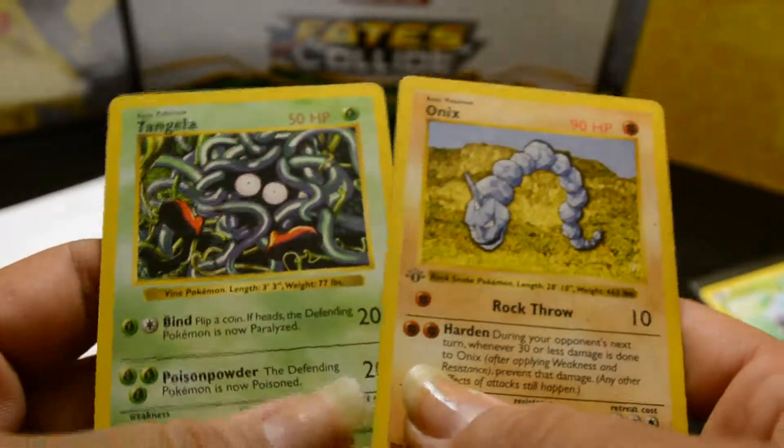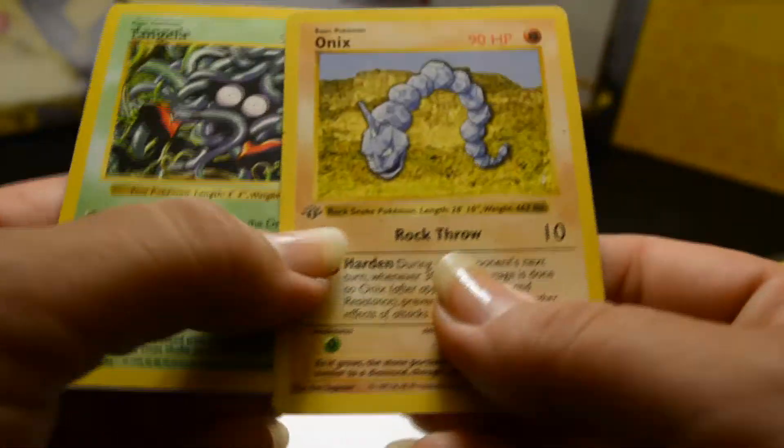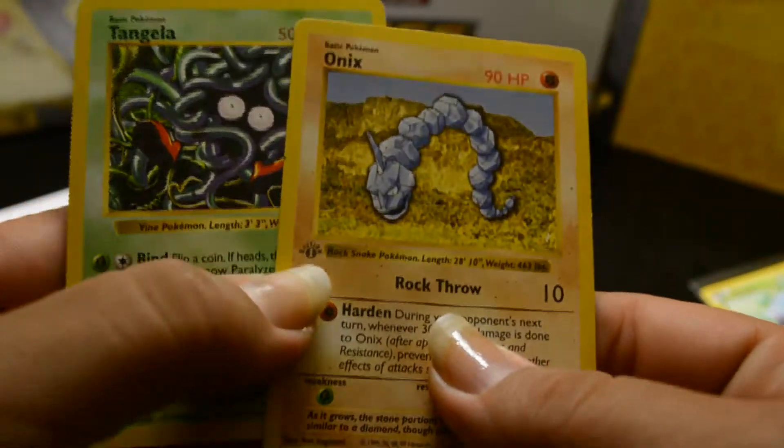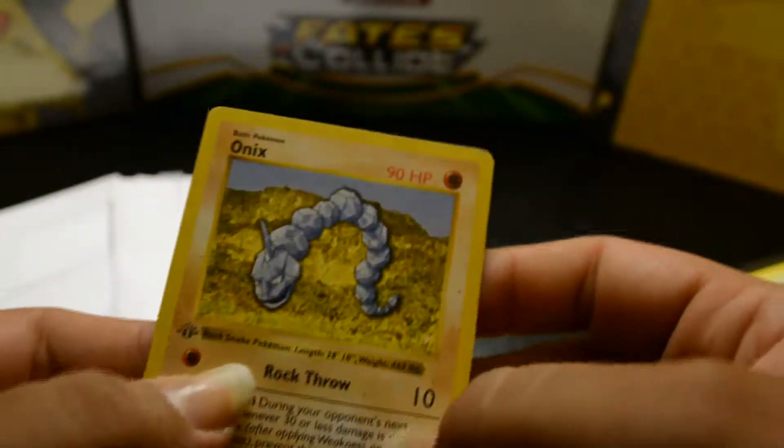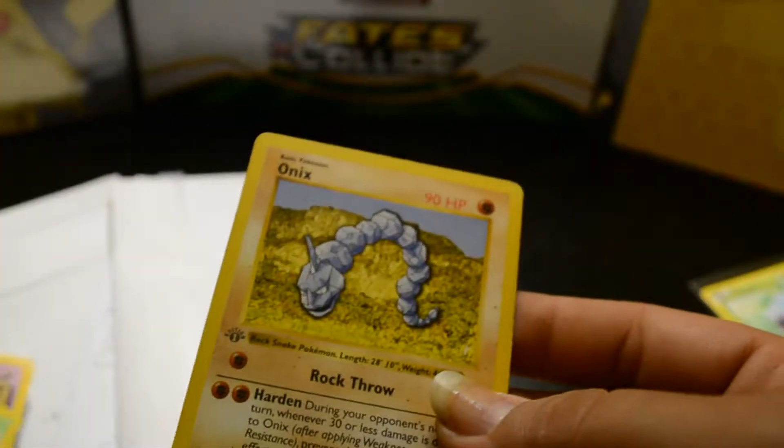Two shadowless cards. The Onyx is first edition. I feel like it's just so old — it just looks so weird. It's probably just because it's shadowless.